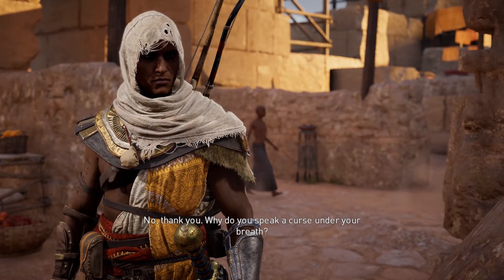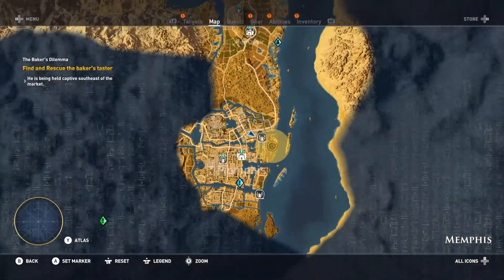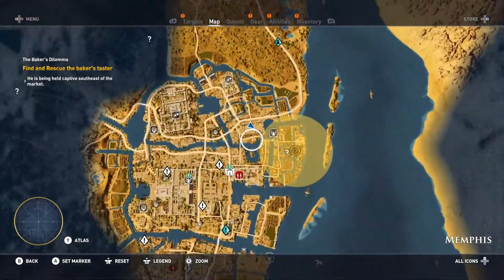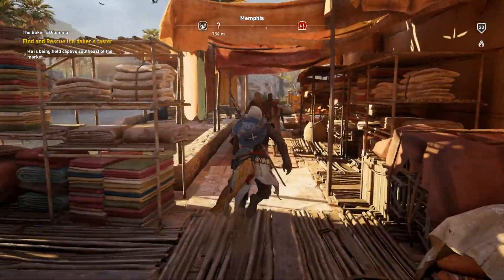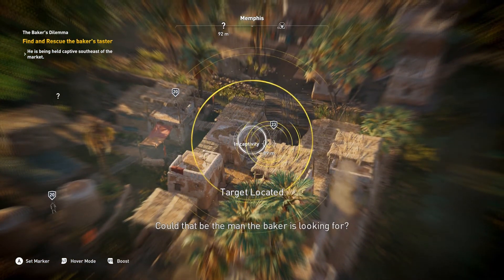When you're ready, go ahead and speak to this lady right here who's hollering about bread — she's got some special bread she's selling. You'll get a little cutscene. I'll show you exactly where we're located on the map, and then we need to head towards the objective marker and locate this baker.